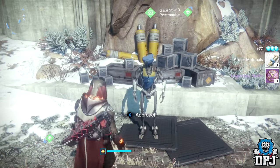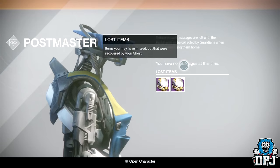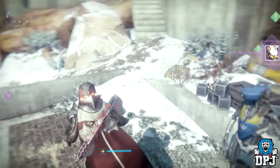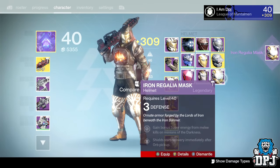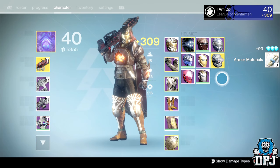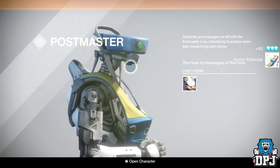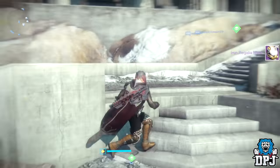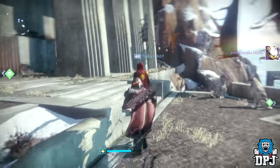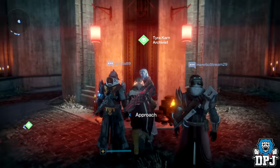At least you get legendary marks for dismantling. Problem is I'm full on legendary marks - that's my problem. So I'm just going to have to get rid of these and lose legendary marks. Oh well. I've been coming back and forth to the postmaster. It's only a couple of legendary marks so it doesn't really matter. How many of these things have I got left?